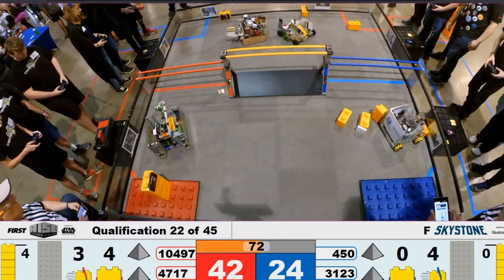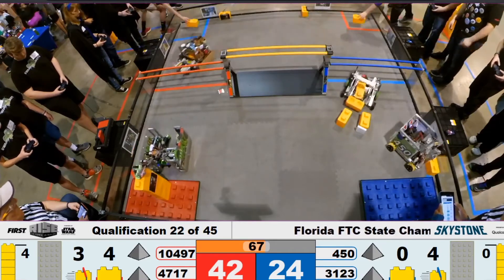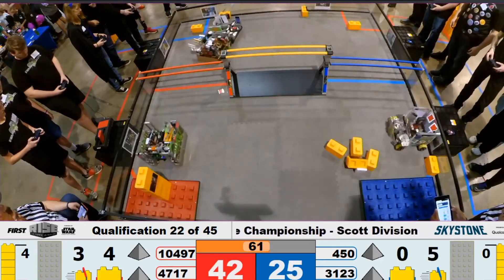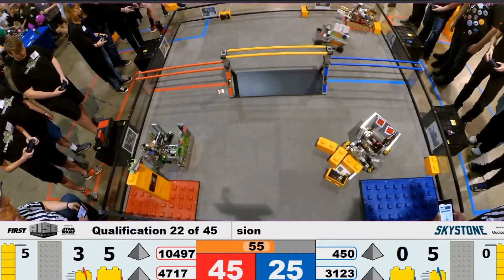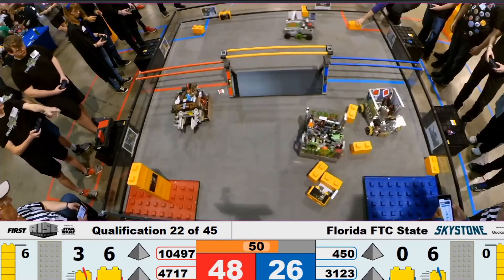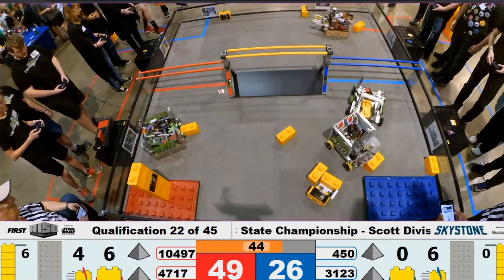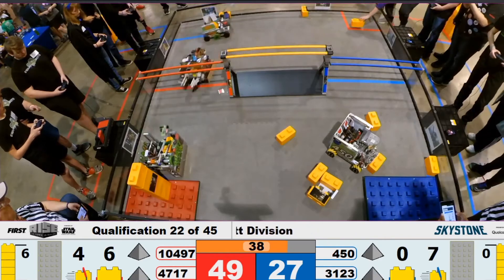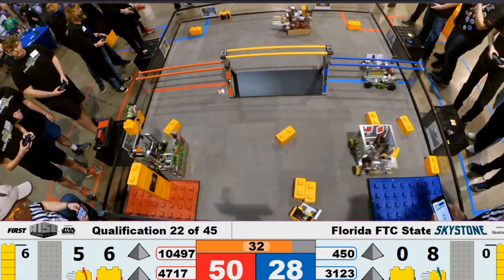Meanwhile, over on the Red Alliance we have a fourth stone going for a fifth stone on the foundation. 3123 moves another stone over to the building zone. Looks like the rhythm of these robots is very good on both alliances. 3123 moves another stone over into the building zone as 4717 picks up a stone from the driver. Swamp bots stays at their position by the foundation to move more stones onto the stack.